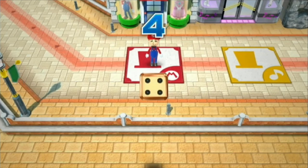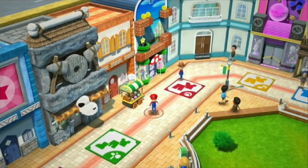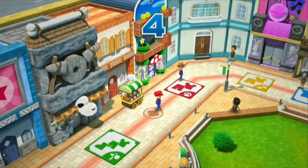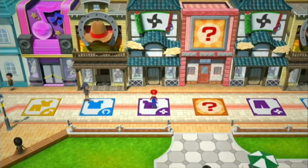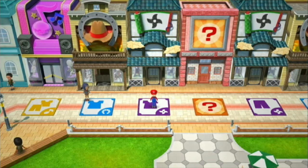Get a four times two. Oh, what's this? Specialty roll — roll times three. Oh, that would be good. I got a ninja pop! Alright, cool.